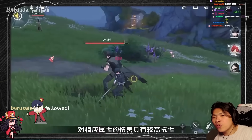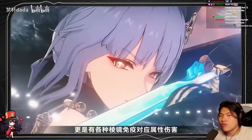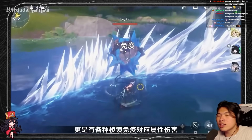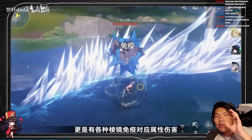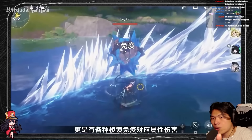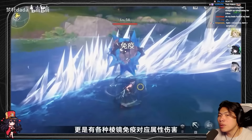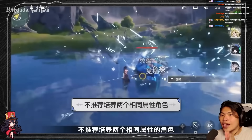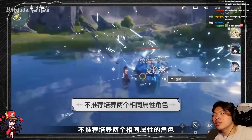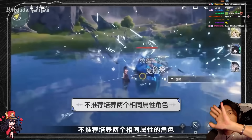It will be in your best interest to match the right elements. There are also mobs in the open world that are completely immune to damage from certain elements. For example, if you're using Sun Hua (ice damage), some enemies are completely immune to ice damage. So it's best not to raise units of the same element. You want to expand your elemental library to be on-element against more mobs. Diversify your elements — don't just raise three ice or three fire characters at the start.